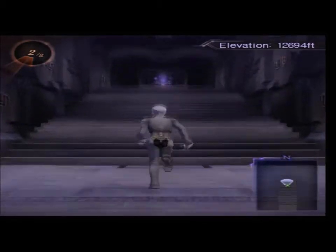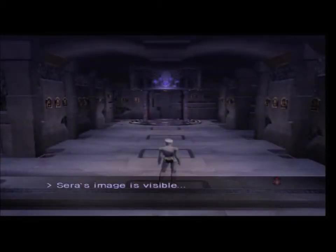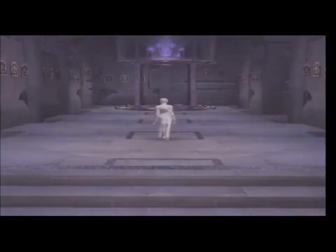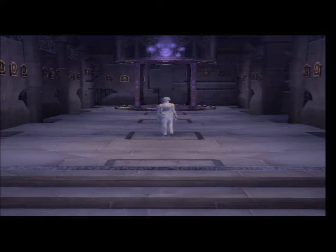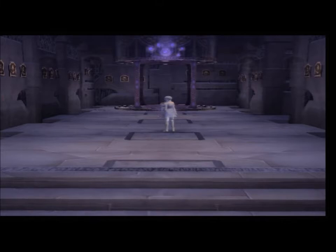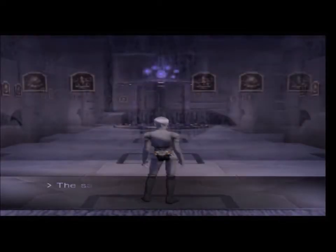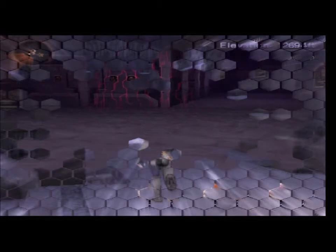Moving up. You can obviously tell something's going to happen — there's going to be a flipping barricade. Something's going to stop us from proceeding. Sarah doesn't want us here. It's another invisible wall — need to go this way, then.